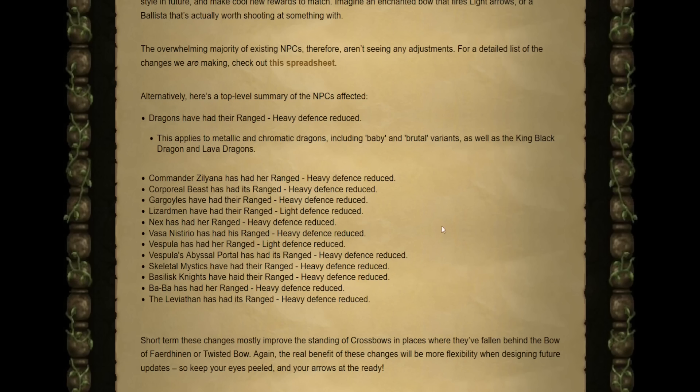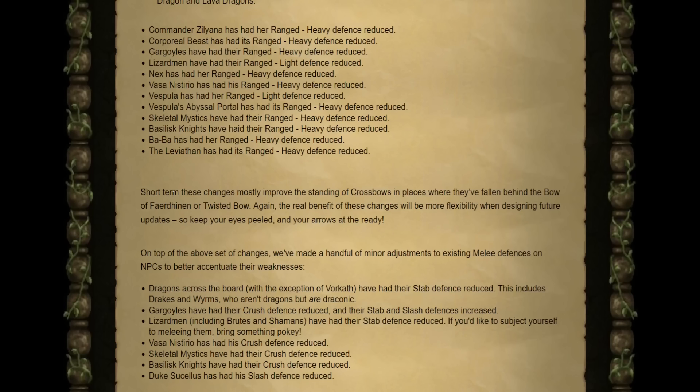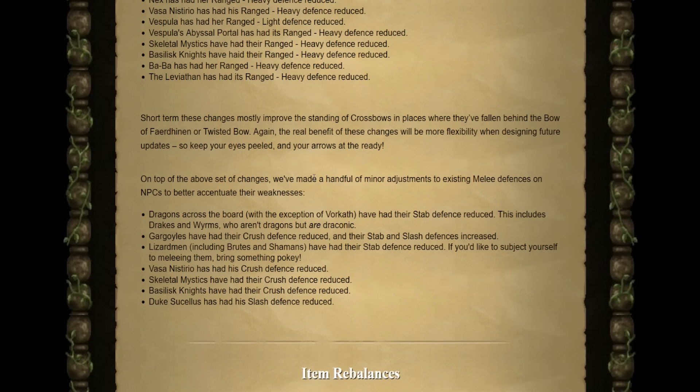A couple of changes for light defense — things like darts — include Vespula and Lizardmen, which includes Lizardmen Shamans. Essentially short term, these changes were to improve the standing of crossbows in places where they fell drastically behind the Bow of Faerdhinen and the Twisted Bow. They've also made minor adjustments to existing melee defenses: Dragons across the board — with the exception of Vorkath — have had their stab defense reduced. Gargoyles have had their crush defense reduced. Lizardmen including Shamans have had their stab reduced. Vasa, Mystics, and Basilisk Knights have had their crush defense reduced. And Duke Sucellus has had his slash defense reduced.